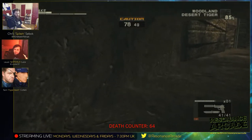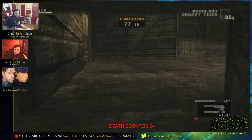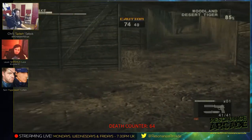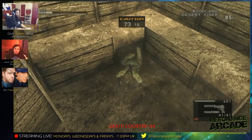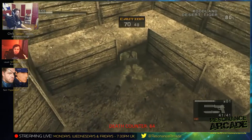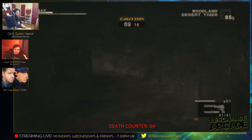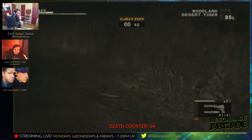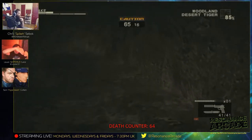It reminds me very much of Half-Life — the Surface Tension section. Is that where you're in the canyons on the side of the cliff? Yeah, and you're going along the ledge of a cliff with Harriers flying past. That's where you fight the Combine for the first time. Have you played Black Mesa?